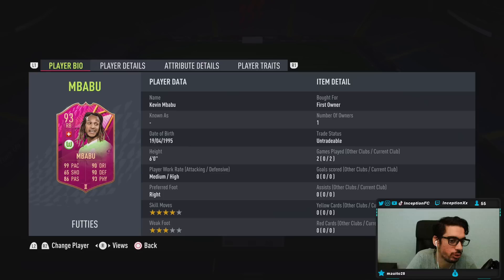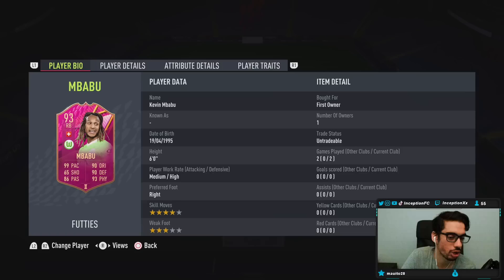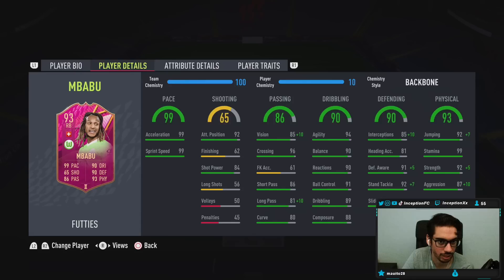With this Mbabu card, we're taking a look at someone who is six foot tall, medium high work rates, right footed, four star skills with a three star weak foot. So this is solid for people playing in two different ways. One of the main ways I see him being used is in the right center back position as well as the right back position.